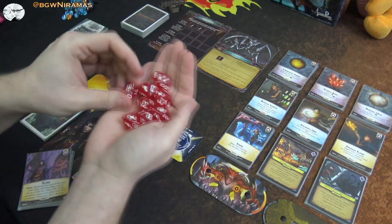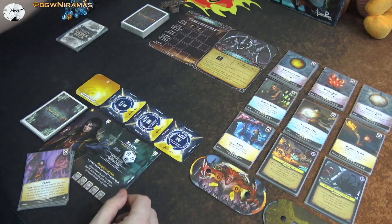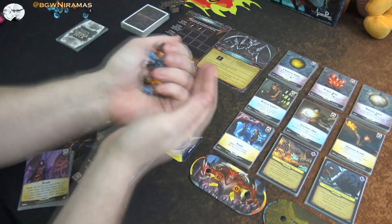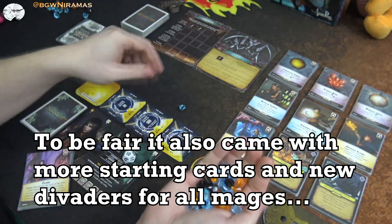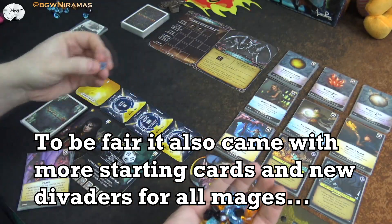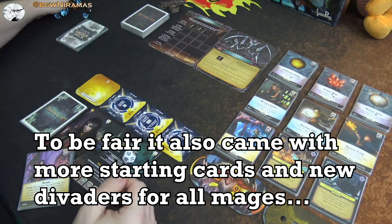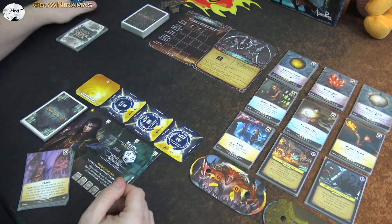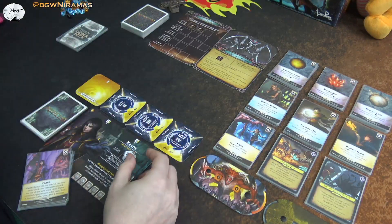All it had were some dice, which I already have a bunch of, and some crystals like this, which I also already had basically. I mean, they are nice big crystals and I like them more as charges than those cardboard tokens that come with the game. But still, I should have looked into what it was before I bought it. I don't recommend getting that — just get some dice or tokens, whatever.